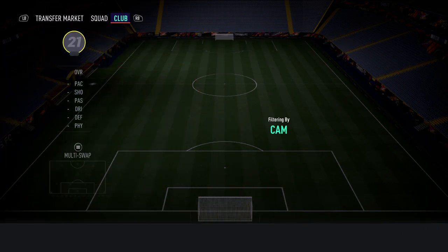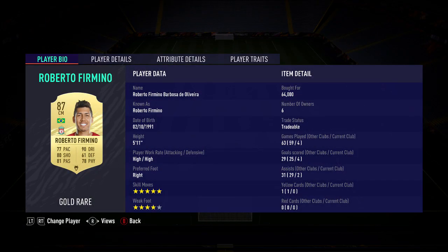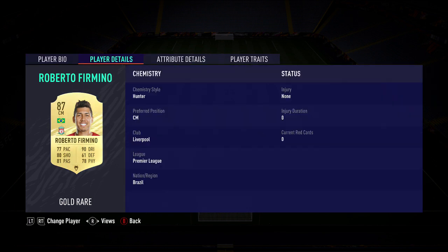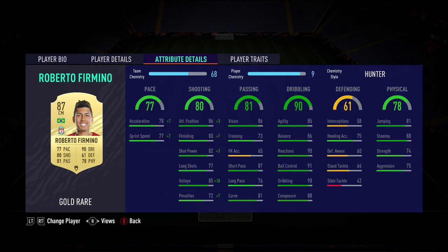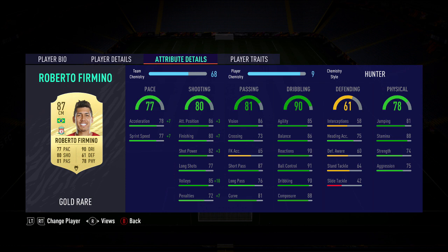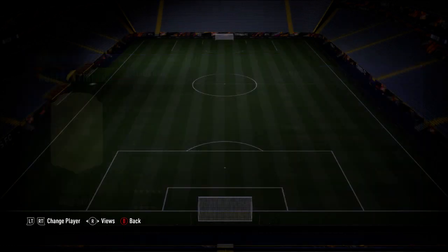The center attacking mid is going to be Firmino, played as a center forward. I think he might honestly be the best player in this team — he scored four goals and got two assists. What makes him really good is the five-star skills and his agility and balance. He actually feels quite fast, has a really nice shot and great finishing. High work rates — I played him as striker and he did so much damage. You can also play him as a center mid or CAM. He has 80 stamina and 74 strength, and at about 64k he's a real steal.